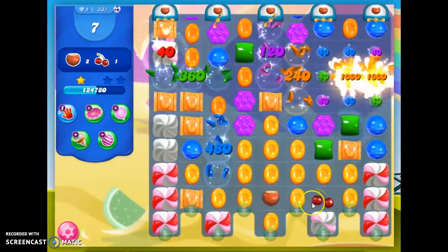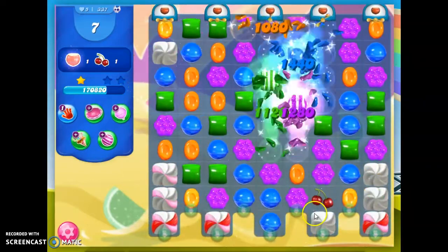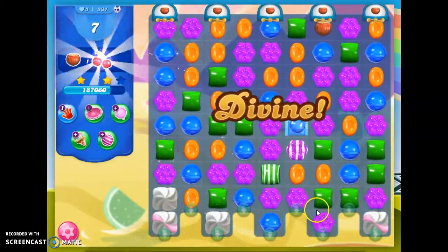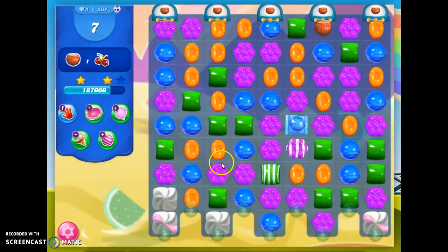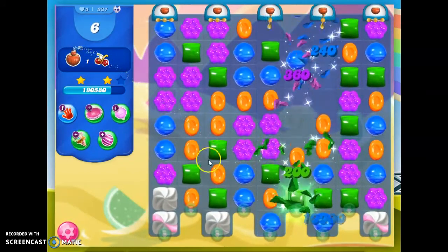So let me see if this will do it. That should get that last ingredient down. Yes, it did. Okay, so I'm done with cherries. I've got one more peach up there. And I do see that I have a striped-wrapped combo here. So if I do this — that beat this level.